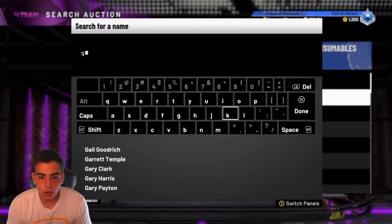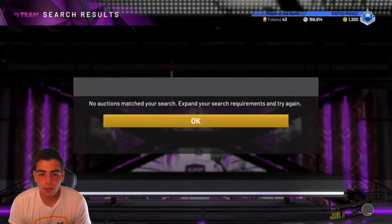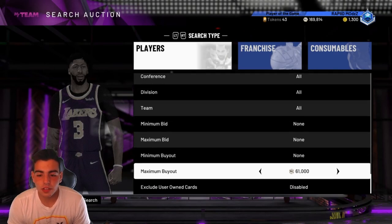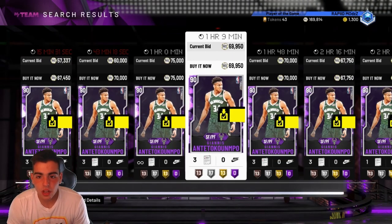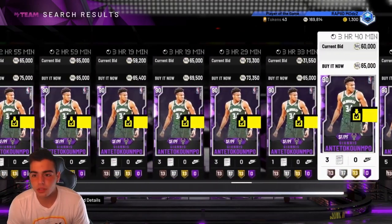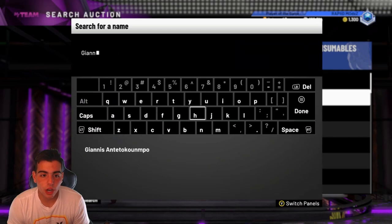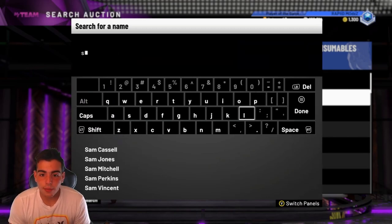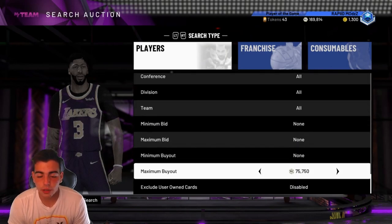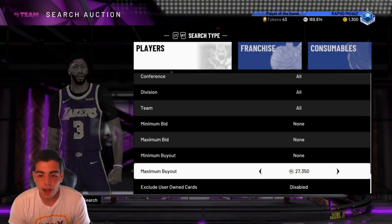Right now, what you guys should do — I'm going to go over all the Amethyst cards. I told you guys to pick some up and also to sell some. Since those Earl Monroe packs dropped, I would suggest you wait a little bit because the market is definitely down. Giannis is at about 65K, which is such an L. With these new Amethysts in the game, they're already under 20K, which I find crazy. There are good players to snipe. Bobby Jones — I got him for 9K earlier. Jerry Sloan went up a ton.